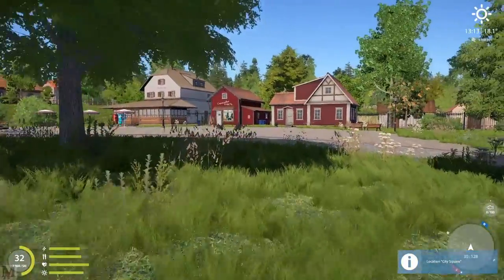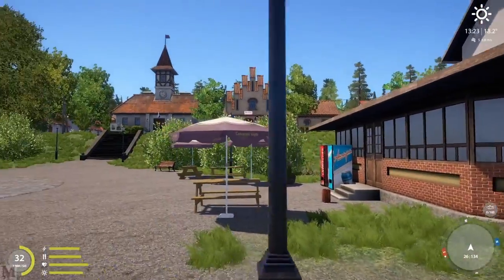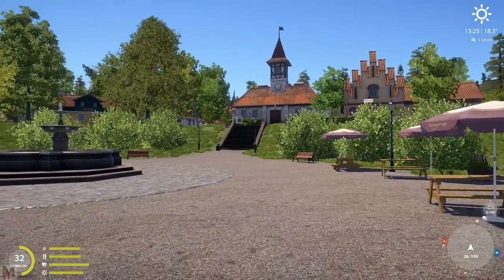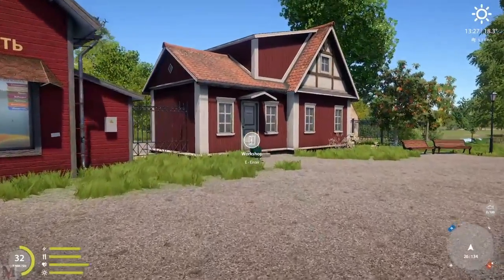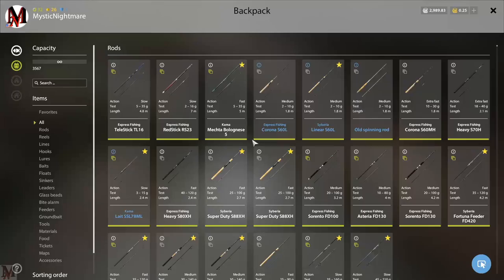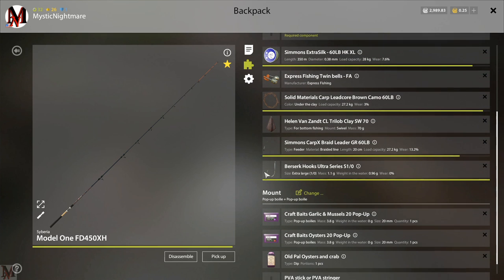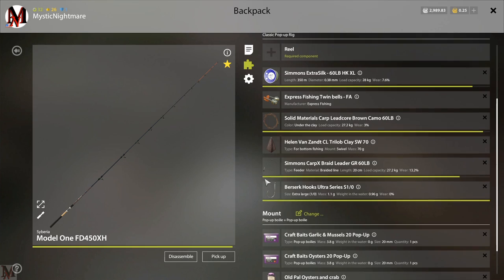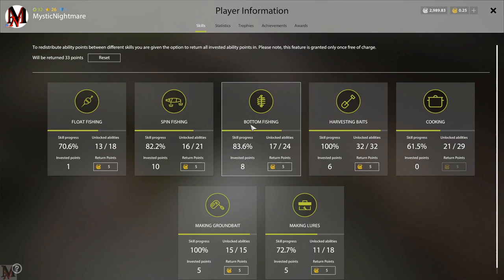Okay, enough messing around. Let's get serious. Here's your tackle store, your workshop, and your cafe. You've got a Zeman store up there, and the grocery and hardware stores are nearby - but we're not going to talk about any of that stuff. First, we're going to talk about rigs, because they're very, very important. You're going to be doing three types of rigs when you get here, and two of them you'll use more than the others.